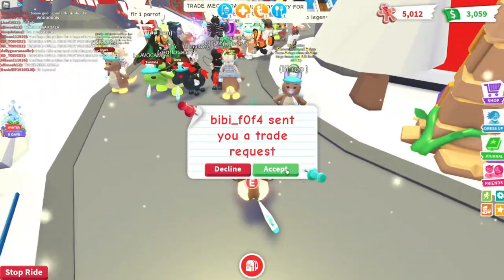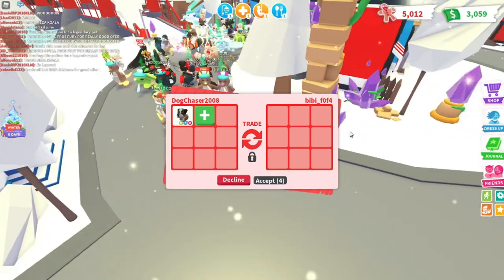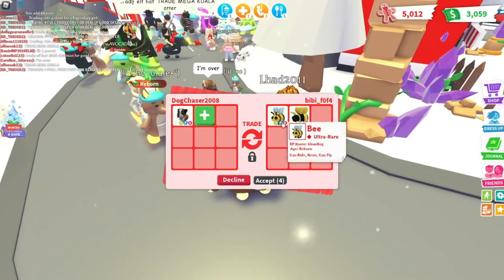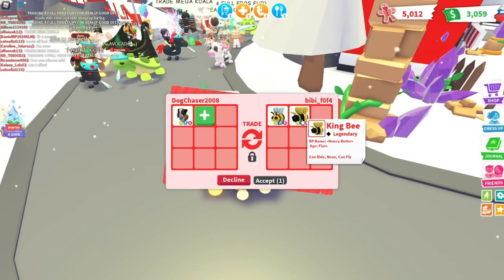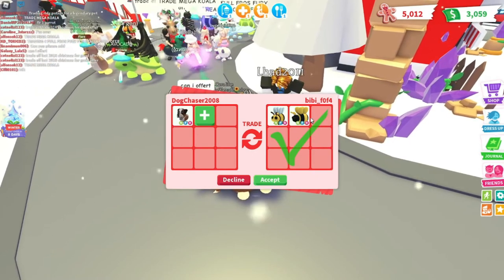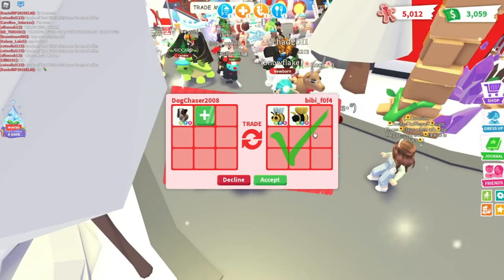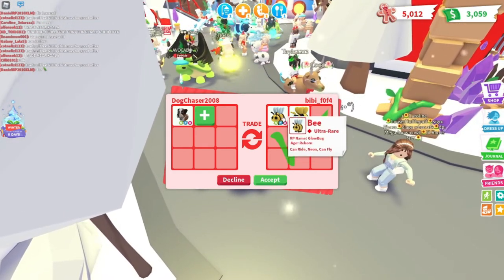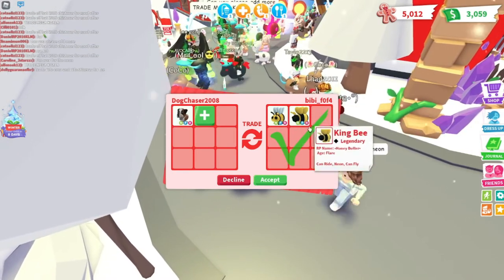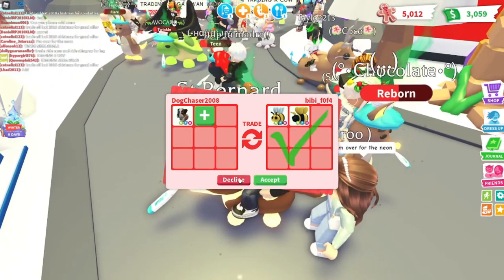BB fof4 sent me a trade request. They're offering a Neon Flyable and Rideable King Bee and a Neon Flyable and Rideable regular Bee. That is really hard to decline. The regular Bee I don't really care about as much, but I think I'm going to decline on this one. Really good offer though.